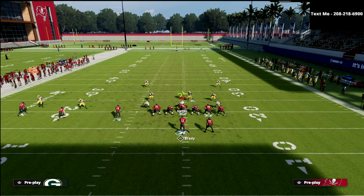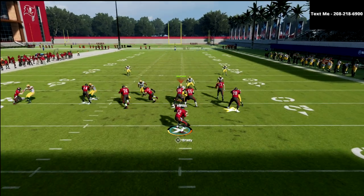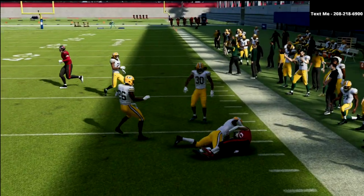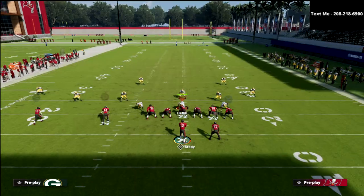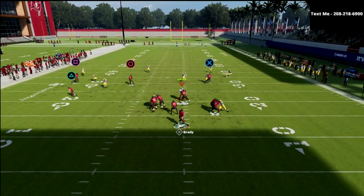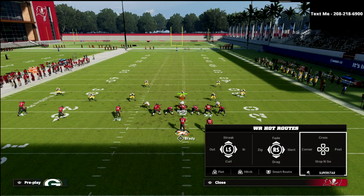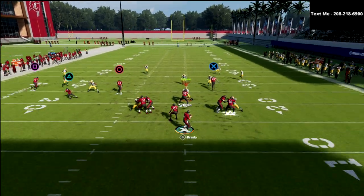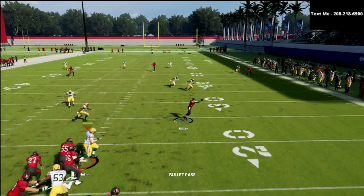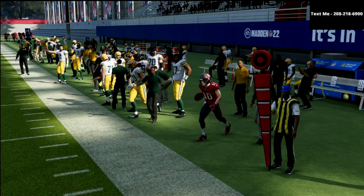If you get man coverage, the hitch or drag can be really good — you'll see he kind of runs the defender out underneath the line and gets wide open against man. You could also put him on a zig route; what I like about the zig is you could throw it early or wait on it and then playmaker it back like a flat route. So if it's a late read it could be very beneficial.